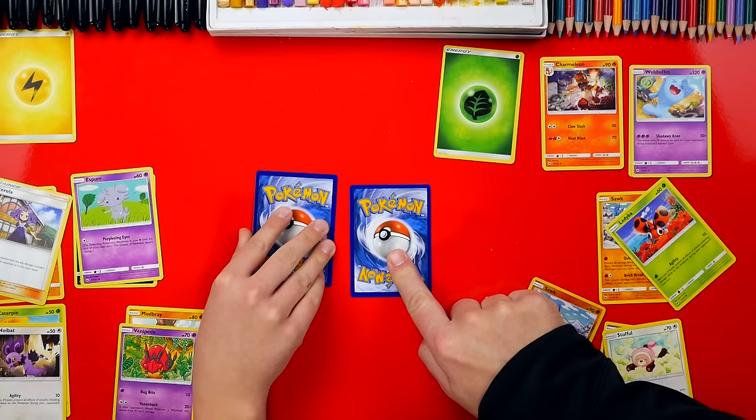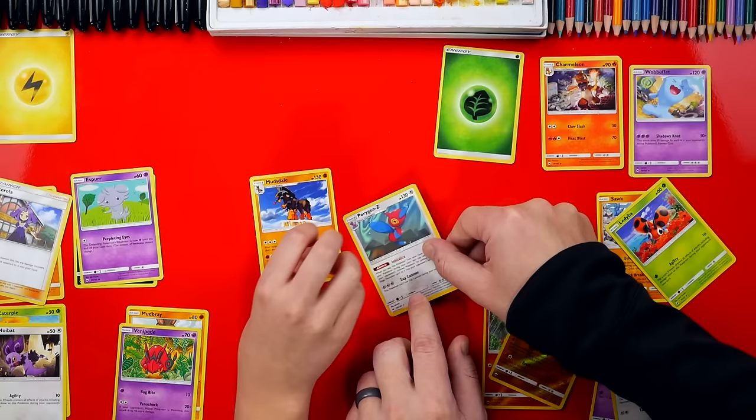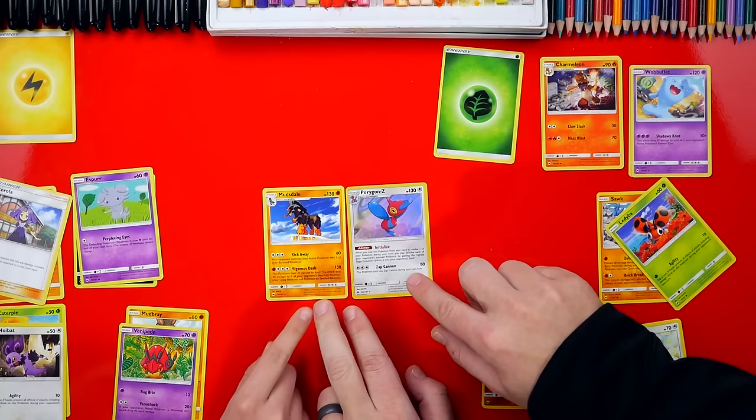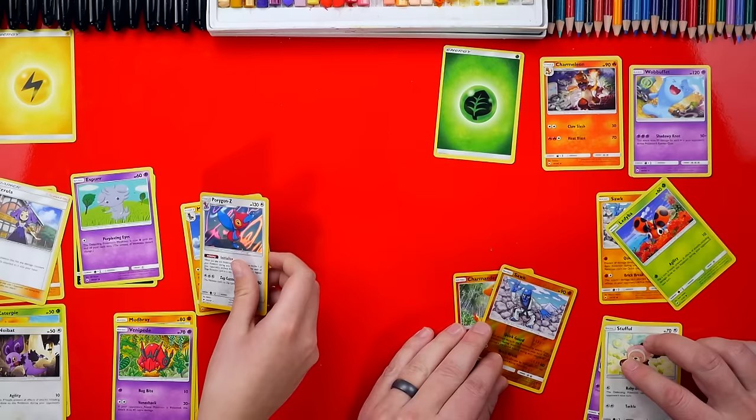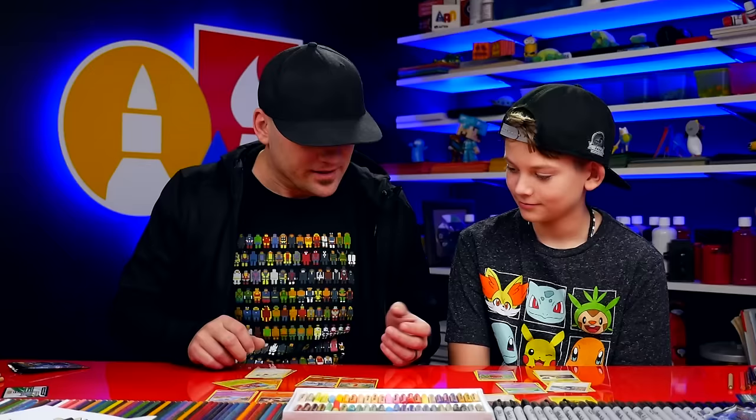Okay, last one. Are you counting down? Three, two, one - flip! You got Porygon Z! But mine does 130 damage. No, no, no. I want this card. Okay, you can keep it. I have two Porygon Zs but they're both fakes. Oh really? Well that's awesome - then you got a real one and it's got the hollow back. These are really cool decks, man.